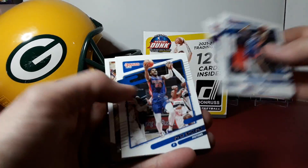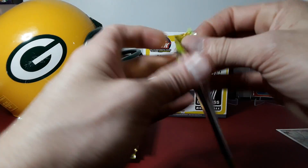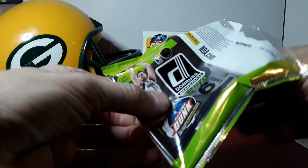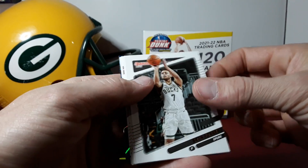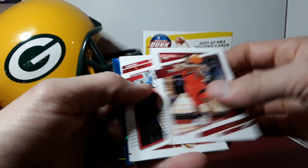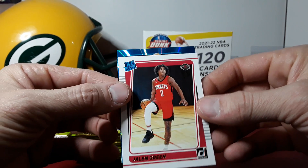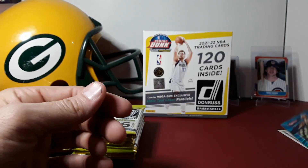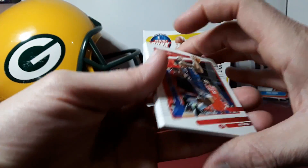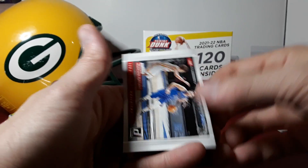We'll fly through a lot of this base — magicians Kevin Durant. Our first teal parallel will be coming up: Brian Forbes. Donruss just seems watered down this year, no doubt. First rookie: Jalen Green — good way to start for the rookies. And our first teal: Malcolm Brogdon. Sweet-looking cards though, the teals.